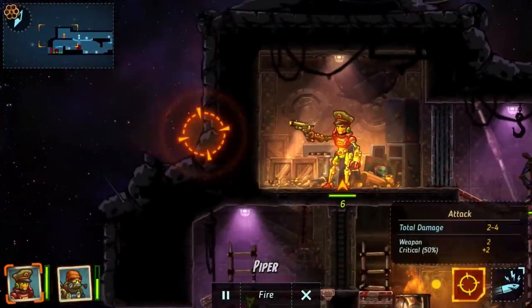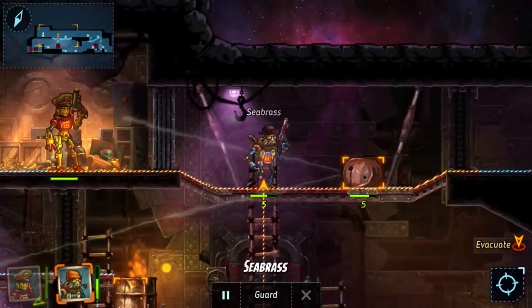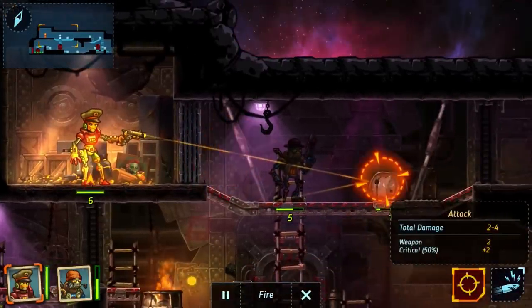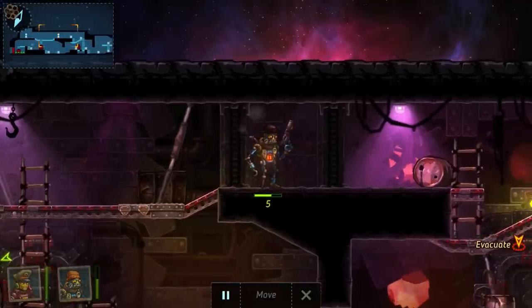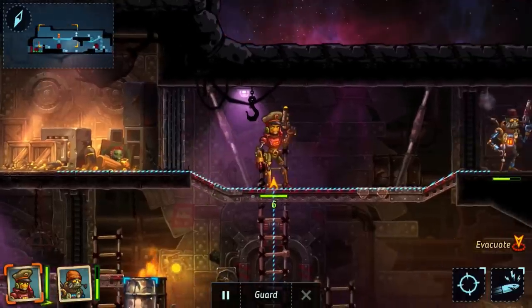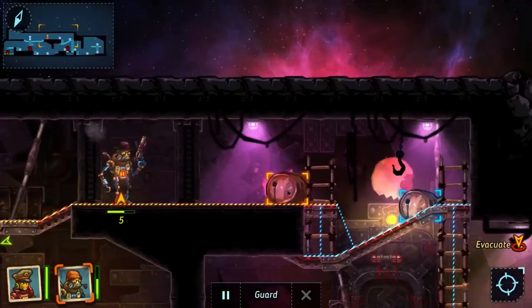Next up we have SteamWorld Heist. SteamWorld Heist combines spacefaring pirates and steam-powered robotic raiders with classic western elements, meaning confrontations are often concluded with guns and skillful sharpshooting. You can move, shoot, or use your special ability, and you have to cover yourself, flank, and take height advantages to win. The graphics look great, and the art style is really impressive. Overall, it's an amazing game.